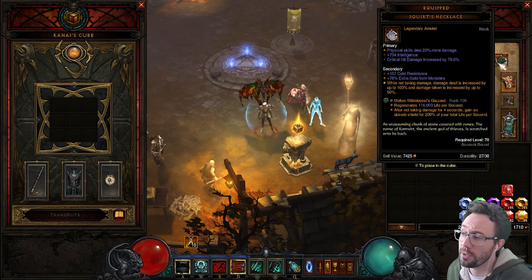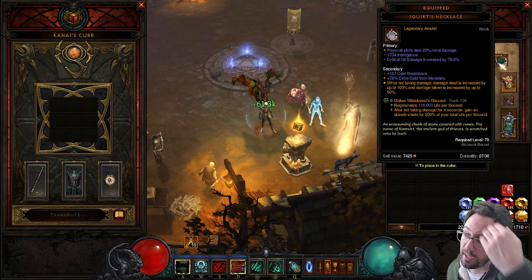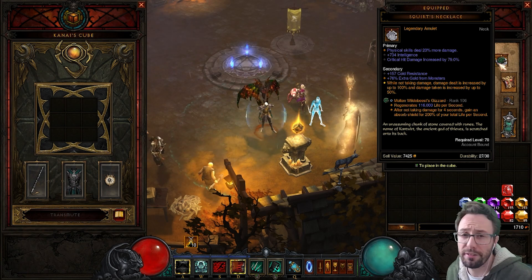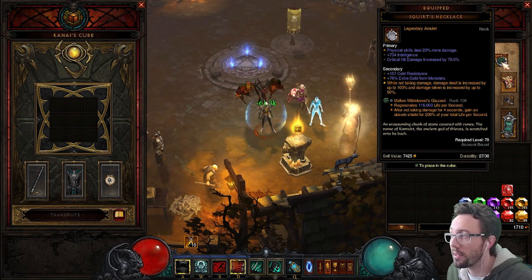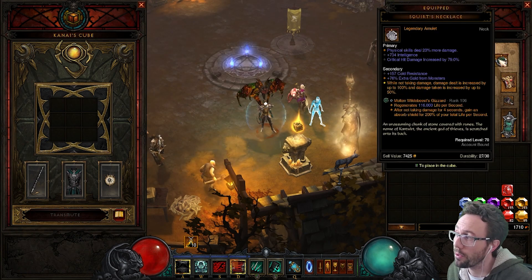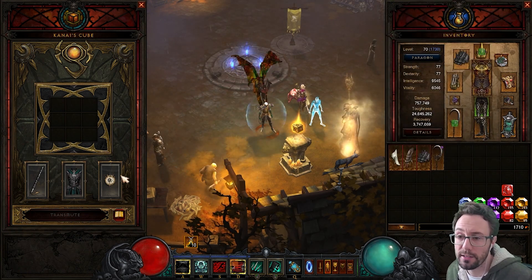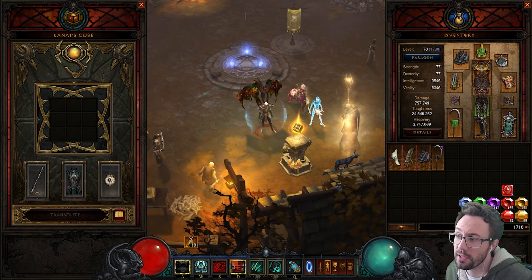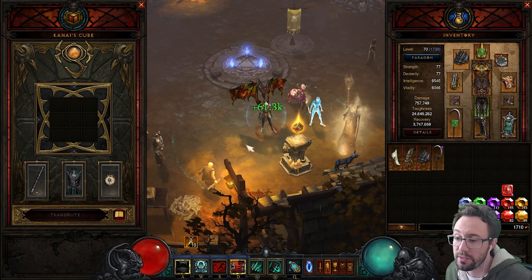You don't have to go this way — you can simply take Enforcer — but Squirt's is a nice double damage modifier as opposed to Enforcer, which probably adds around 40-50% depending on your gem level. There is flexibility here. You could swap the Haunted Visions amulet onto the character at higher paragons. Haunted Visions makes the Simulacrums last forever, so you only have to press it once.